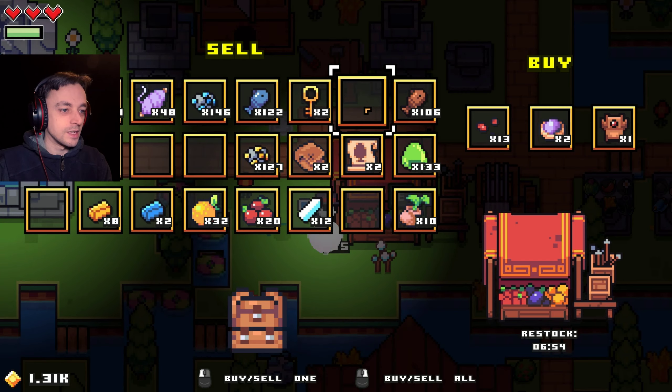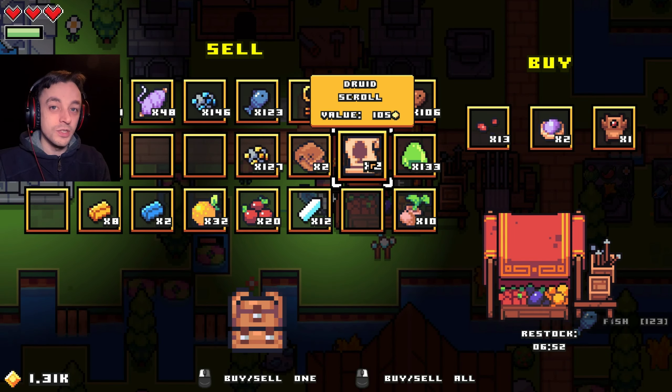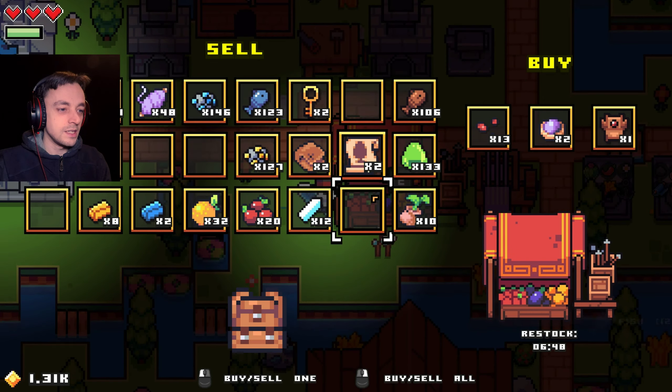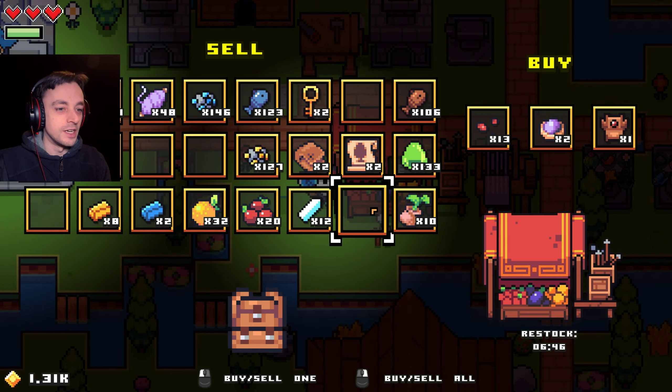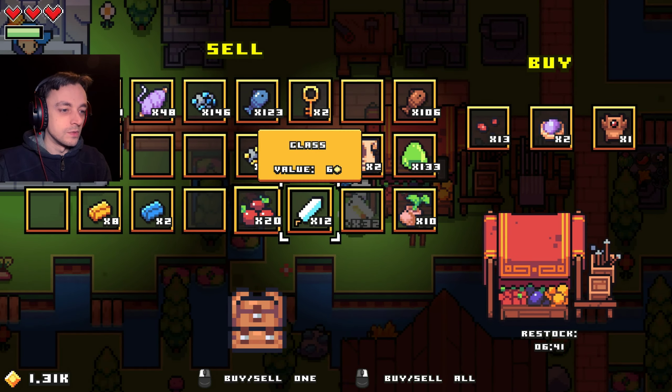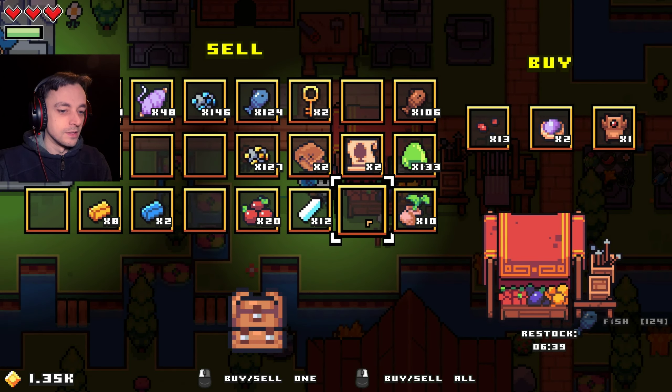What else can we sell? Let's get rid of that. The druid scrolls are quite good — all you have to do is activate them and they fill the entire area with trees. They're really cool. I'm going to sell those as well, so all of the coinage. Excellent. That's what I wanted.